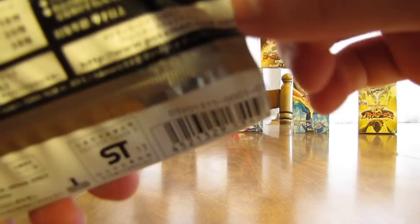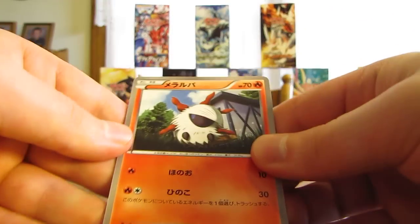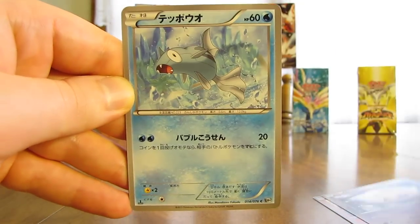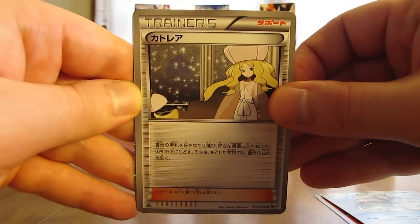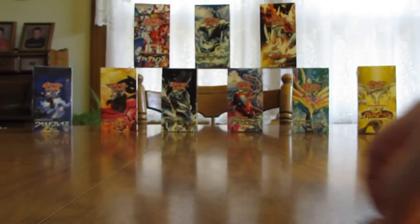Next pack is Megalocannon. This pack starts off with Larvesta, there's a Munna, Remoraid, a Trainer card which is Caitlin. And a Holofoil of a Golurk. So definitely all newer Pokémon for Holo cards.